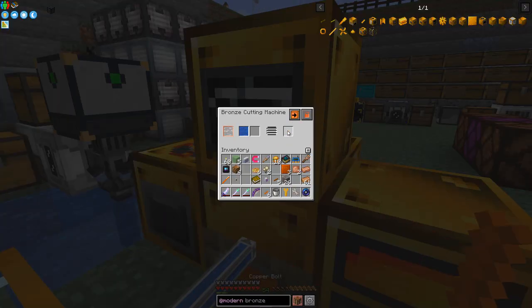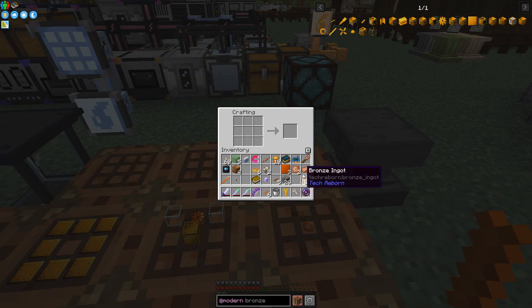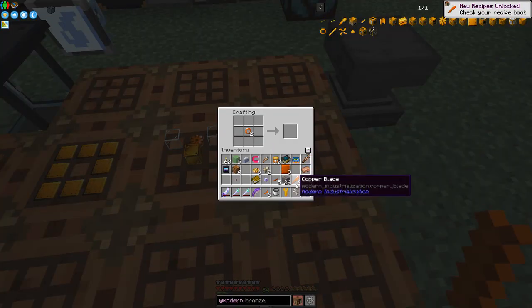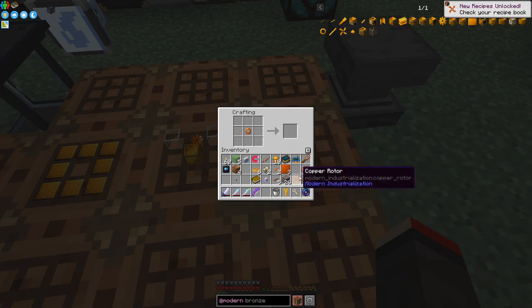We've got six bolts. Now we need the blades — two copper plates and a bronze rod produce four blades. I think we've got everything we need. The bolts go on the outside of the fan recipe. I need twice as many copper bolts for this. I'll come back in a second when I've got the materials for the second fan.